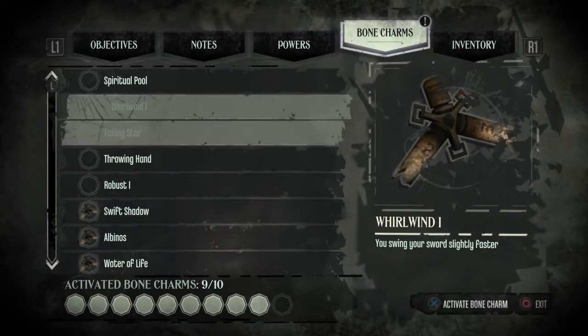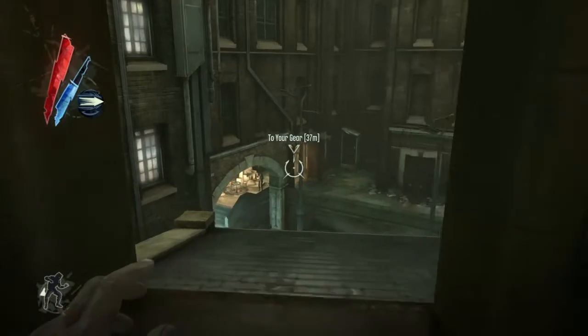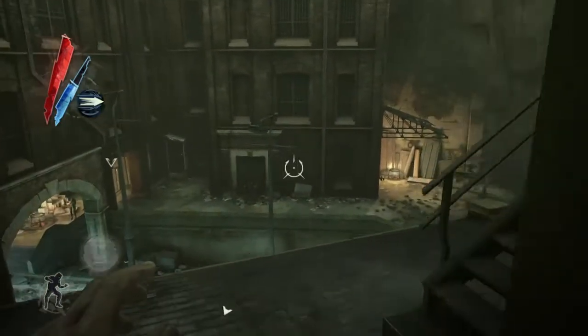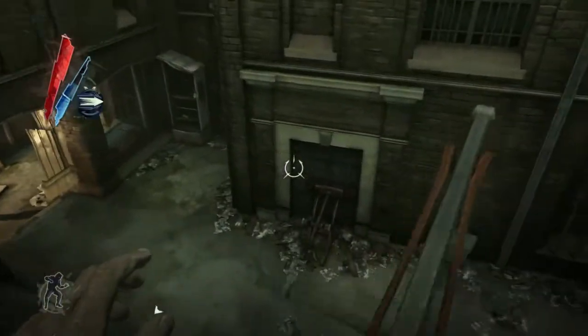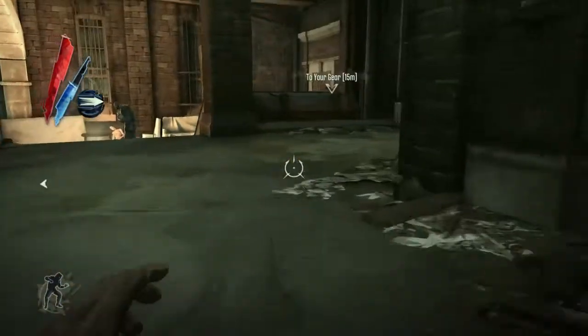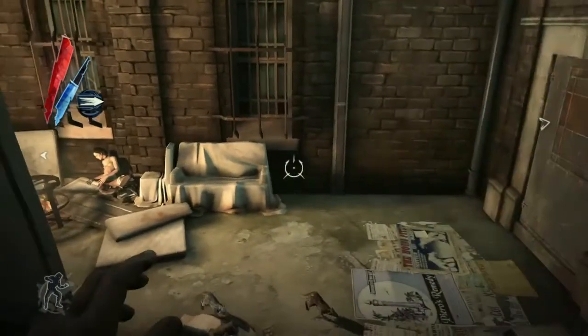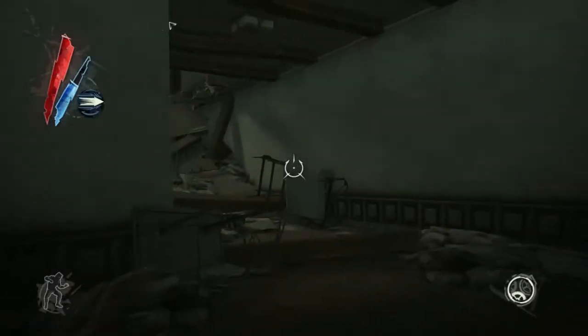That'll help us blink around a little bit more. Let's take one of these other ones off and put that on. Should really do some bone charm maintenance in a minute or two — make sure I've got everything I need. And just sneak past this weeper. There was a health file on that shelf there but I missed it, too preoccupied with getting around the enemies.